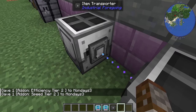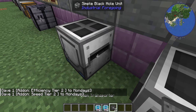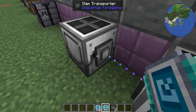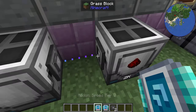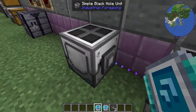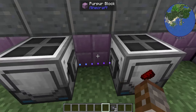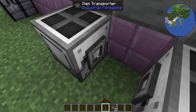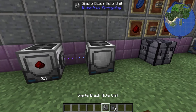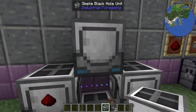To remove upgrades, simply shift right-click and it will take the whole thing off. You can apply upgrades on both the intake and the outtake sides. To reverse the direction, just change the configuration around — it becomes very quick with speed upgrades installed.